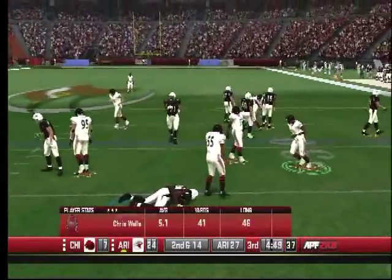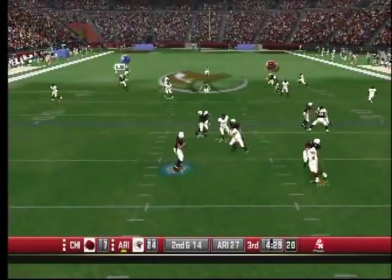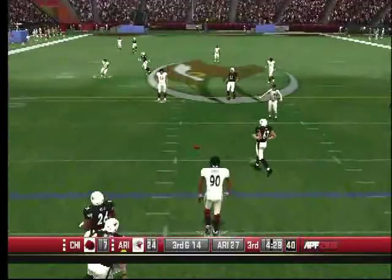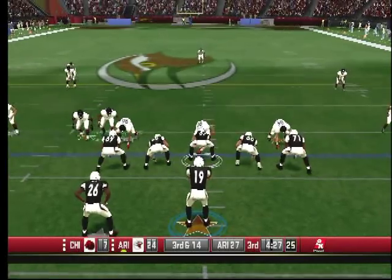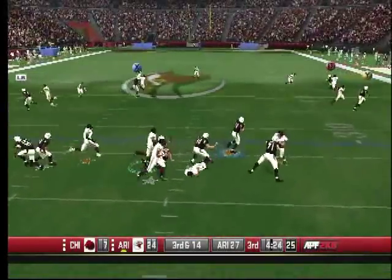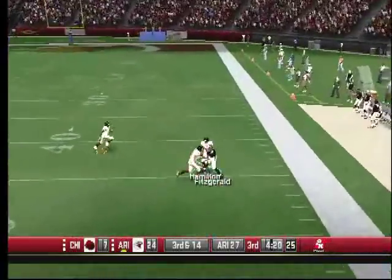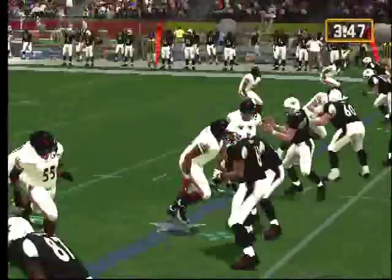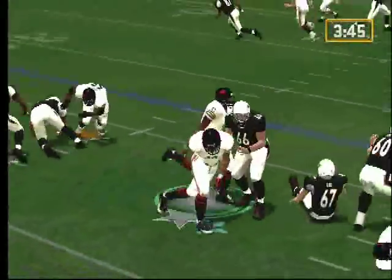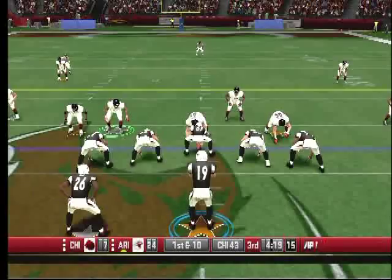Rails tackled in the backfield — a loss of four. The Cards on third down. Peppers showed up to the party. Look at his tightrope walk — he almost stepped over the line and pulled it back. A big catch by Fitzgerald. Fitzgerald is showing up — Peppers doing everything he can to get to him, but doesn't get there in time.